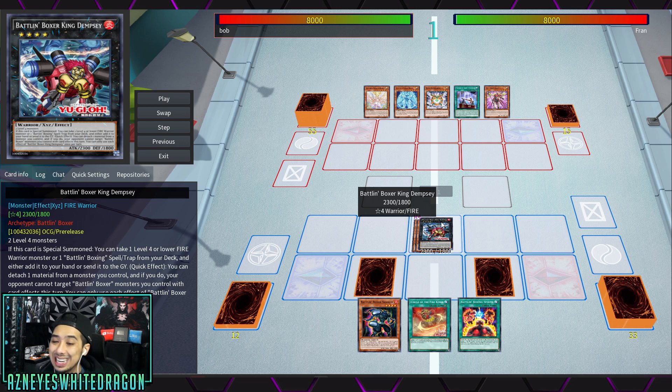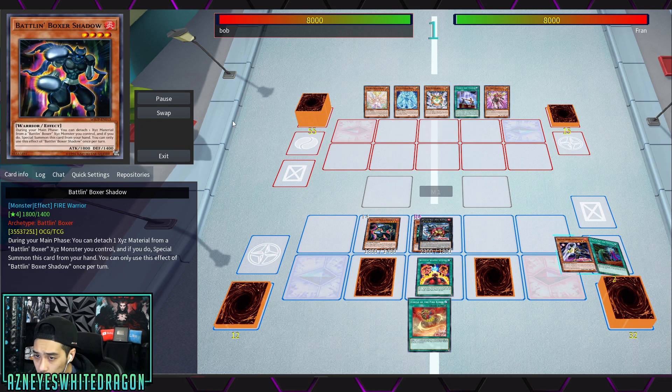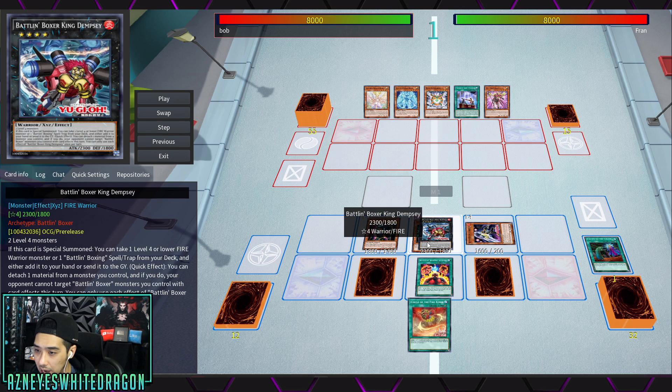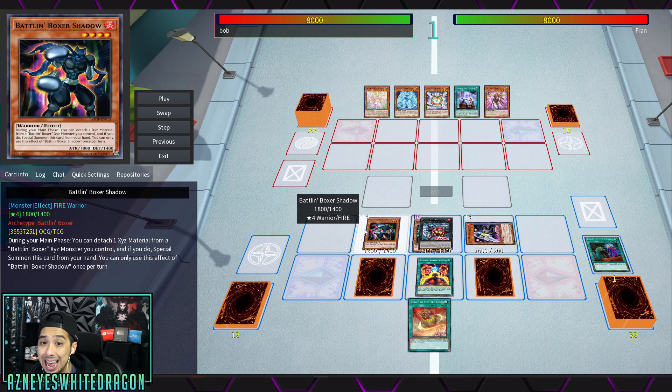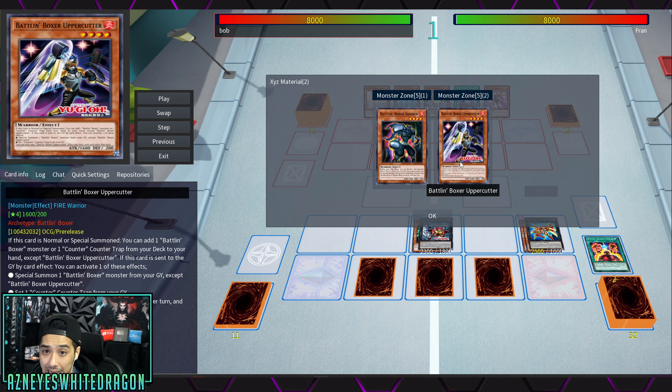King Dempsey is one of the newer cards. When this card is special summoned, you take a level 4 or lower Fire Warrior monster or a Battling Boxer spell/trap from your deck and add it to your hand or send it to the graveyard. This sets up easy Flamvel Counter access, since you need to banish it from the graveyard. Battling Boxer Shadow during your main phase lets you detach a material from a Battling Boxer exceed monster and special summon — very easy. Battling Boxers are basically the king of Rank 4 spam.